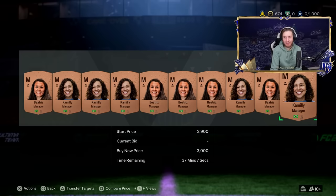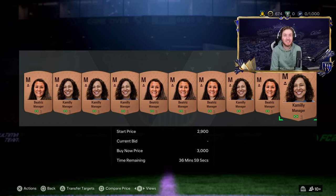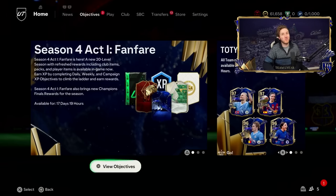Each time, give or take, we'll make about 700 coins per card, which over time adds up to a lot of coins. This is how we're going to get to a Team of the Year. There's profit — it's going to be lovely. Look at the coin total — have I got some big upgrades!